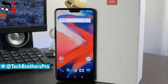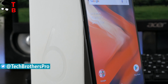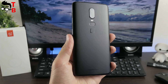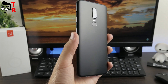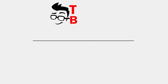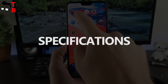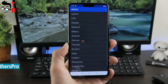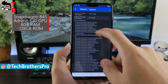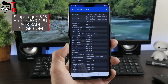By the way, yesterday we published an unboxing video of OnePlus 6. If you are interested, you can watch it by the link in description. Thumbs up and subscribe to our channel – Tech Brothers. Very soon, we will have camera and battery tests of OnePlus 6. As I already said, I have a model with 8GB of RAM and 128GB of storage. You should note that there is no slot for microSD memory card. OnePlus 6 is powered by the latest Qualcomm chipset, Snapdragon 845 and Adreno 630 graphics.